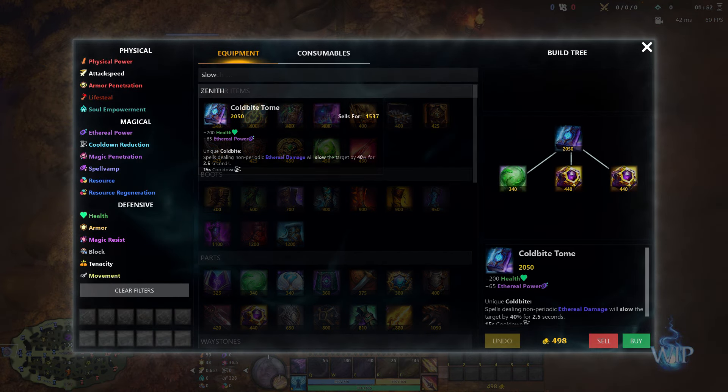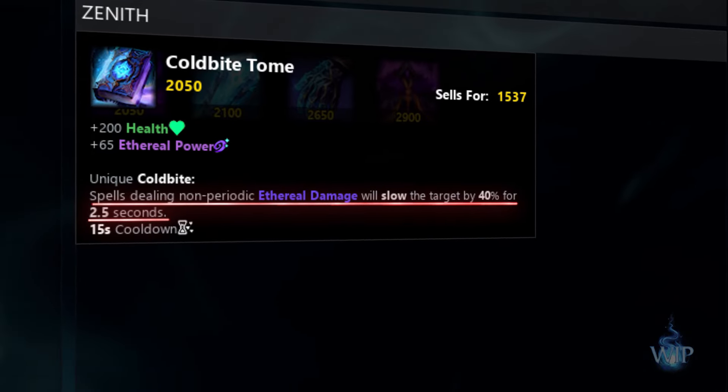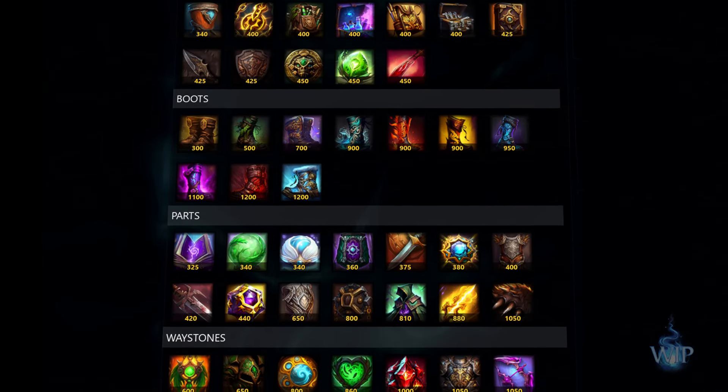Speaking of builds, the shop has also been reworked to make it easier to navigate. Now the search function also looks in the item text for results, rather than just the names of the items.